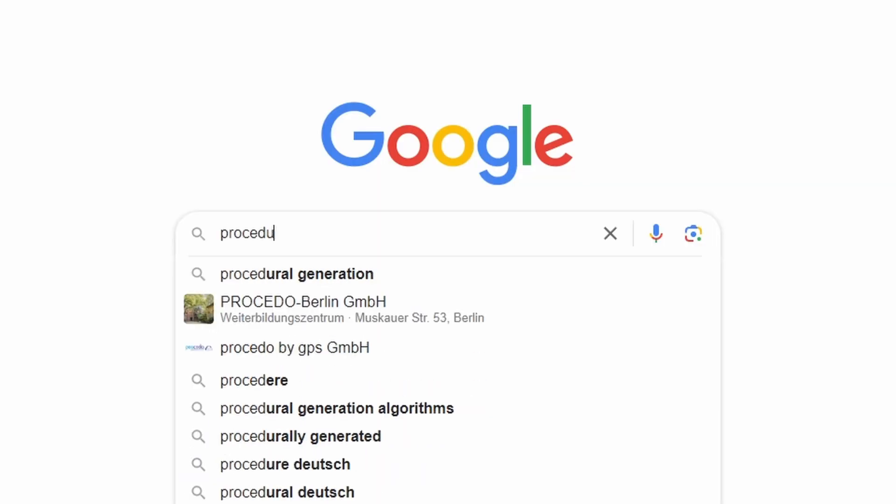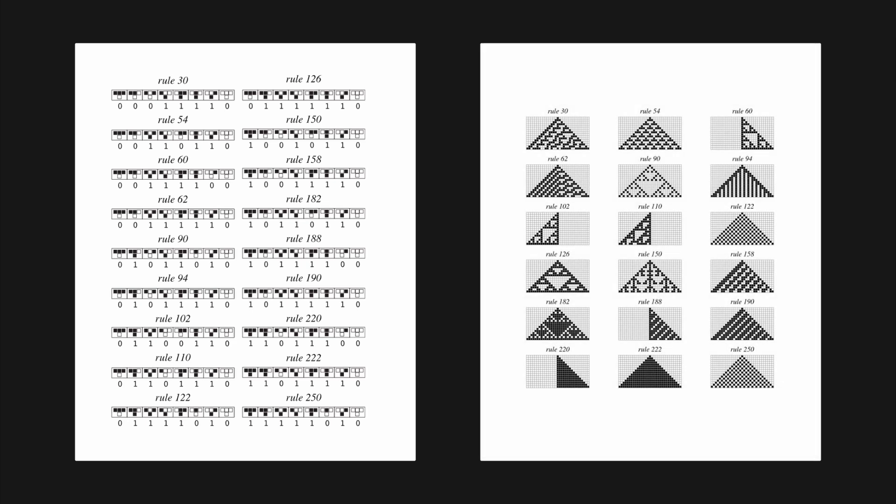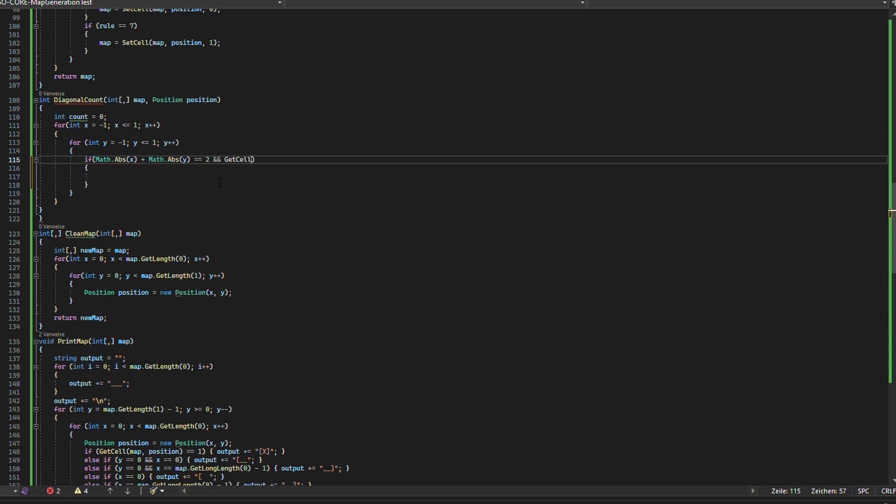I looked around and the first promising algorithm I found was called Cellular Automata. It's a fairly simple algorithm that generates a row of cells based on the previous one by applying a fixed set of rules. Changing the ruleset changes the pattern with which the next row is generated, giving me a bunch of generating patterns to choose from while still using the same algorithm.